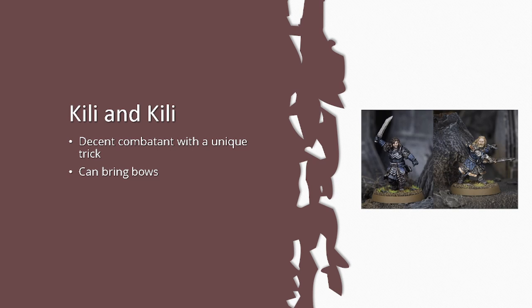Combat Synergy lets you swap Fili and Kili at the start of any phase without counting as movement. You can send Kili in with a Strike, spend all his might, then swap in Fili who's on full stats. You can do tricks like calling a Heroic Move with Fili on the goat and then swapping to the front of the move. It's a rule that's sometimes huge but most of the time probably won't matter.